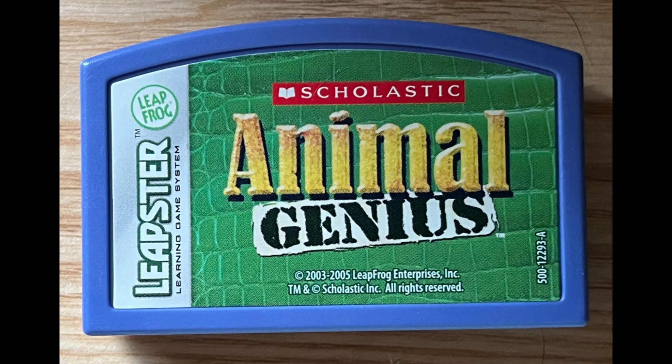Every zebra has a different pattern of stripes. Keep pressing the right arrow button to find the animal.